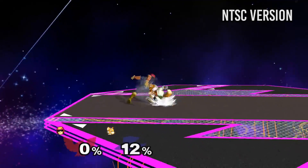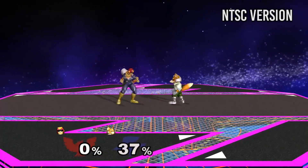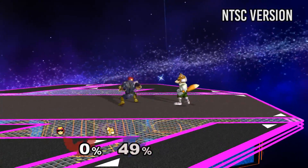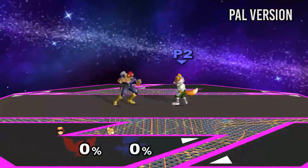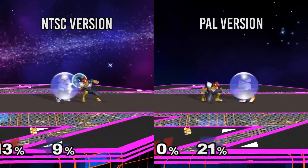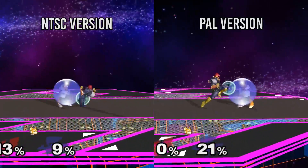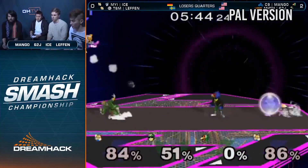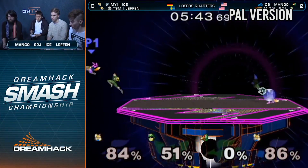NTSC Falcon mains struggle with doing the gentleman because they have to do the three jabs with strict timings in order to avoid doing the rapid jabs afterwards. In PAL, all you have to do is hit A three times. This means that applying shield pressure or comboing off of Falcon's gentleman is significantly easier since you don't have to time anything.